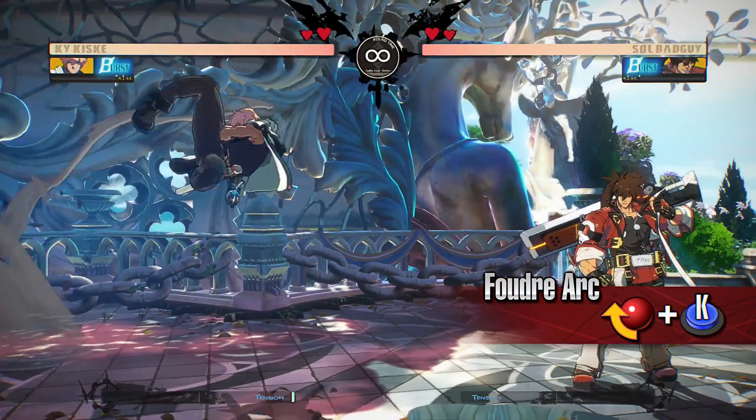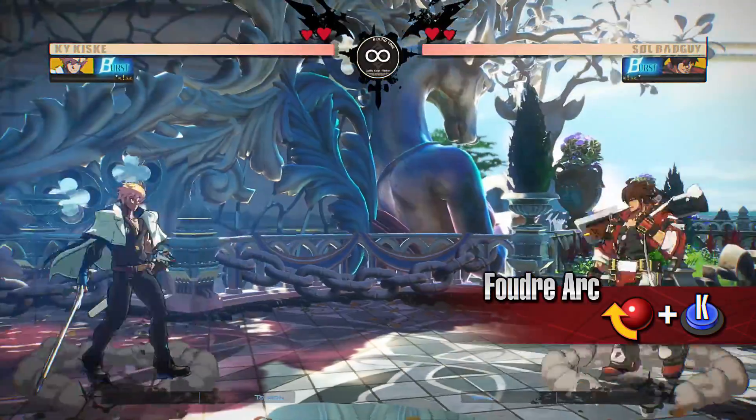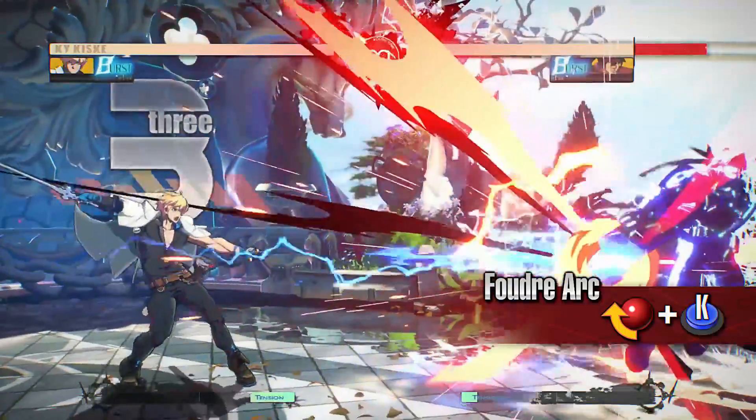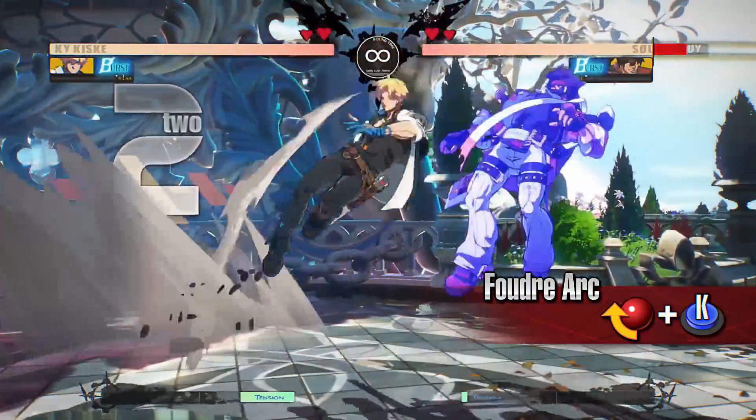Hood Arc: Kai leaps into the air and delivers a flying kick. You can leap over the opponent's incoming attacks and attack the opponent at the same time with this move. This move has very little recovery even if the opponent blocks it, making it a great move to use at close range.